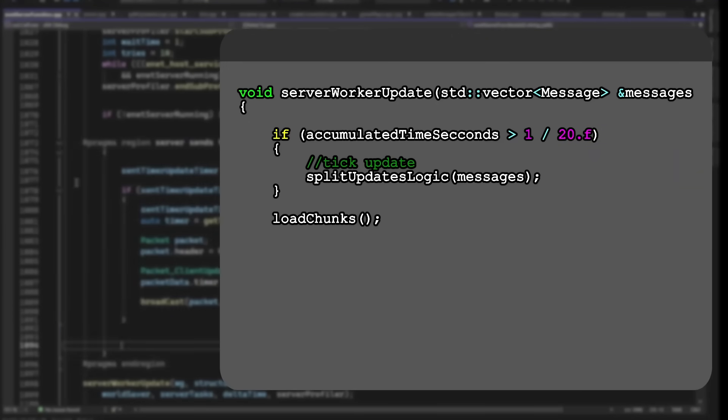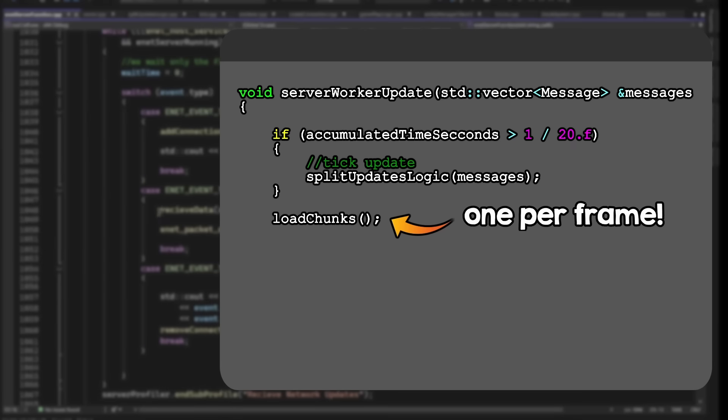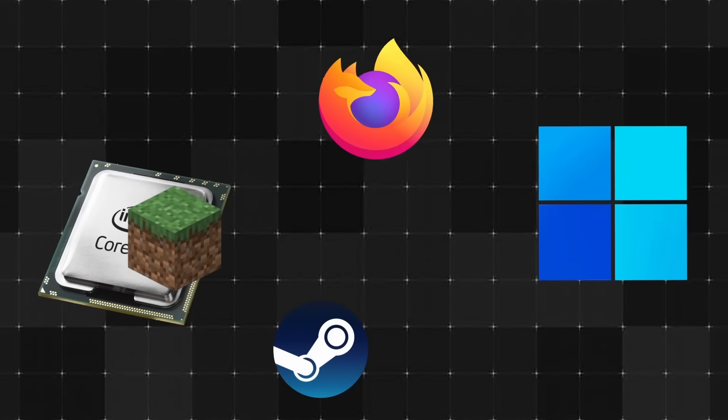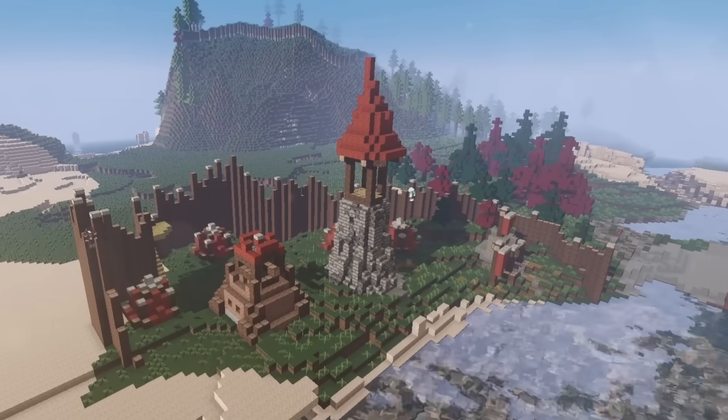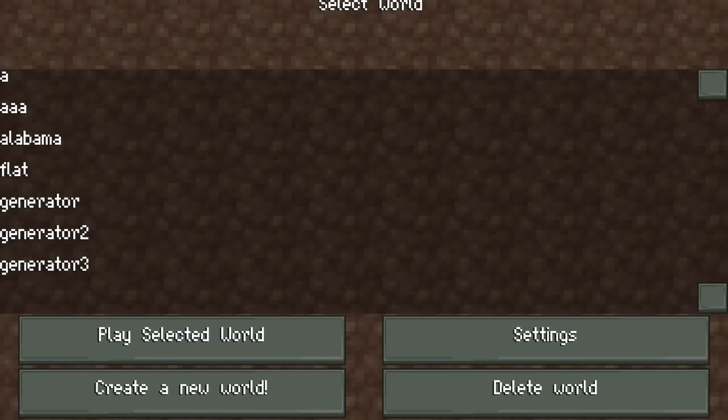Back to our server: generating chunks takes a ton of time. So I will only generate one chunk per server frame to make sure the server also has time to execute, just like how the OS doesn't want to be stalled by other programs. If the server doesn't update networking messages for too long, all the clients will time out. This seems good so far, but we still have some problems.